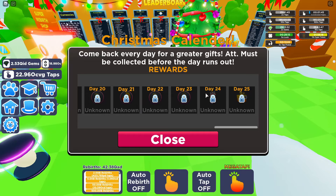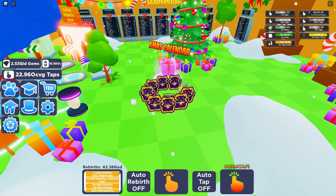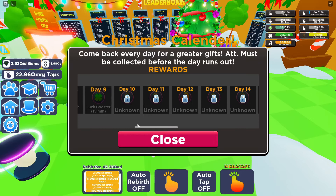It looks like we may possibly get pets on the 24th and 25th. As mentioned on the website, we get some special gifts on Saturdays, so if you log on Saturdays we'll see what type of gifts it gives us. Saturday will be day 12, and I don't know if we'll get that as an additional gift on top of the regular daily gift — we'll have to see on Saturday.